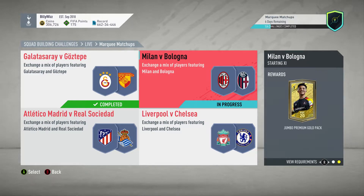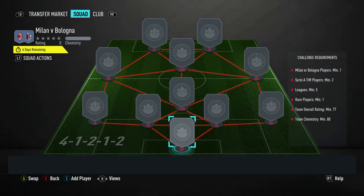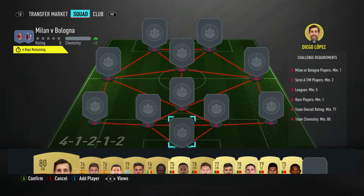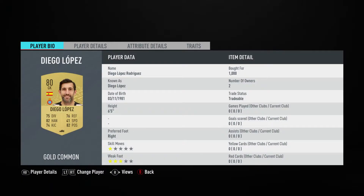Billy Wiz Gamer back online and we're doing the Milan vs Bologna SBC in the marquee matchups for this week. We get a jumbo premium gold pack back for completing it, costs around about 12 to 13 thousand coins to complete. No loyalty, no position changes — let's get it done.